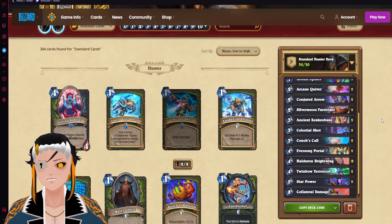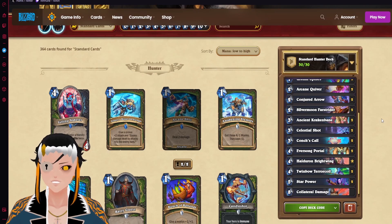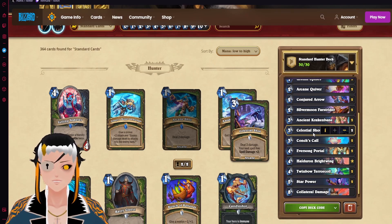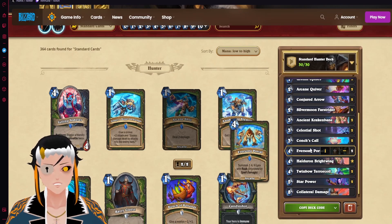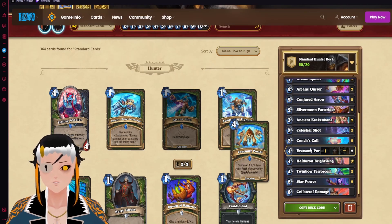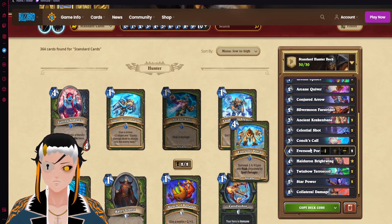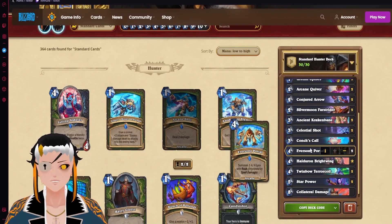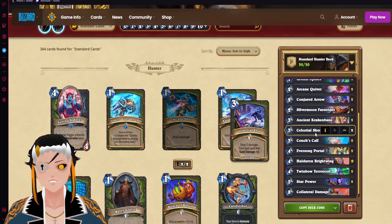The Hunter deck is going to be Arcane Hunter. Arcane Hunter received what I thought the deck needed most — another direct damaging spell. Given that since Titans released this deck was quite meta-relevant, I'm really scared of what it's capable of now. Celestial Shot increases the spell damage of your next spell by two, and in combination with Eversong Portal, which is a perfect curve, you'll have a board of three 4/4s out on turn four. If you can't win through that, you can win through direct damage and ways to duplicate it, which is why I'm running a big Naga package.